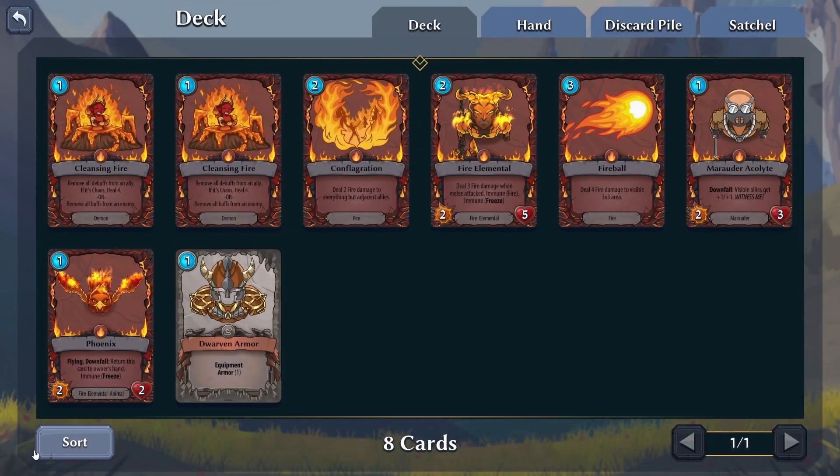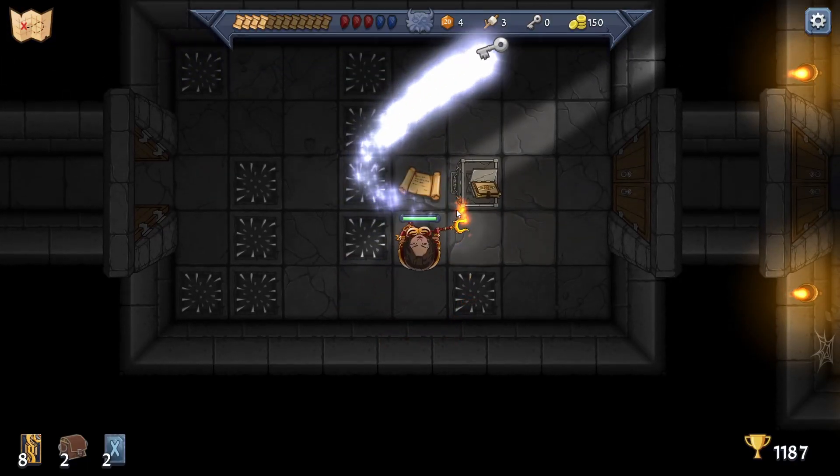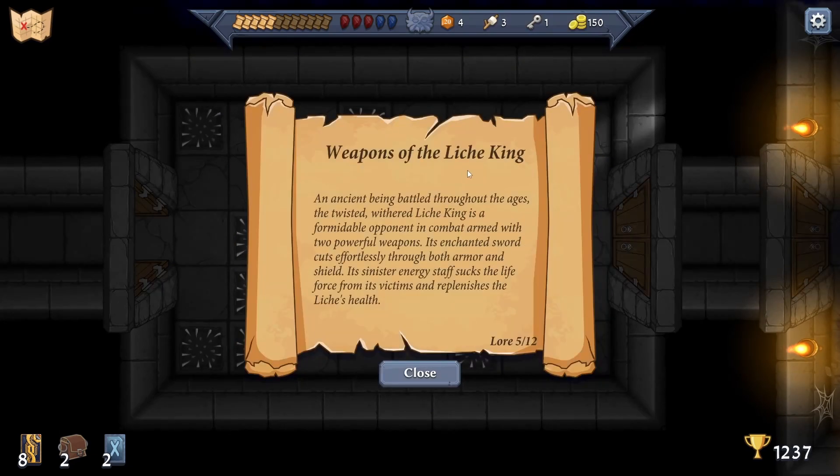Sometimes when getting items you don't want them because they're not as good. More lore on the Lich King: 'an ancient being battled throughout the ages, the twisted withered Lich King is a formidable opponent in combat armed with two powerful weapons - its enchanted sword cuts effortlessly through both armor and shield; its sinister energy staff sucks the life force from its victims and replenishes the Lich's health.'